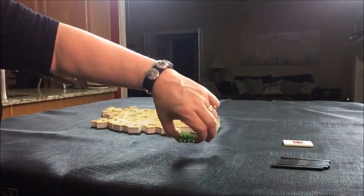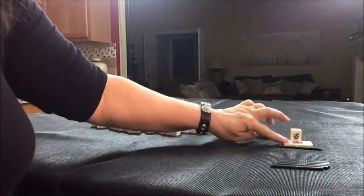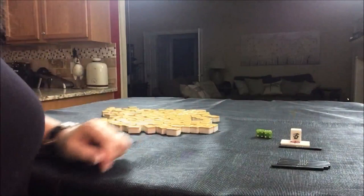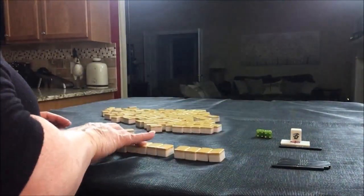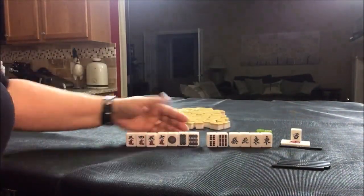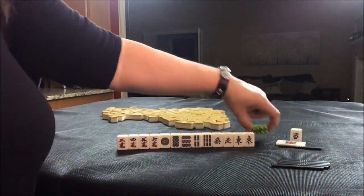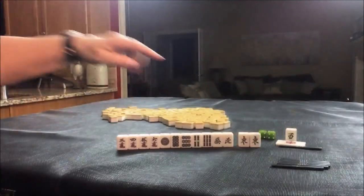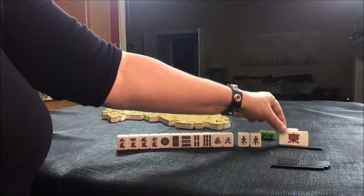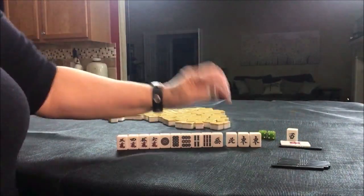For the first random pull, we're going to be in north seat. The progression of winds for Dora is east, south, west, north — so north will be Dora. We are in east round, north seat, and north is Dora. This could be our Yaku: Pun of the wind of the round. If we could find a way to use that, because it's also Dora, that would help too.